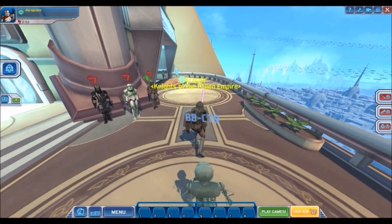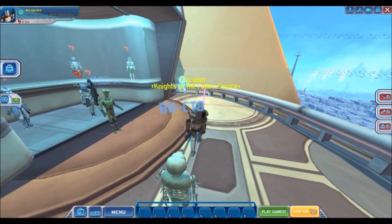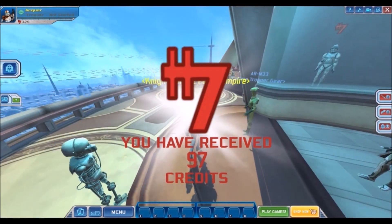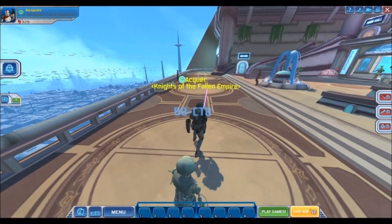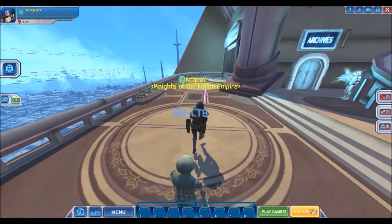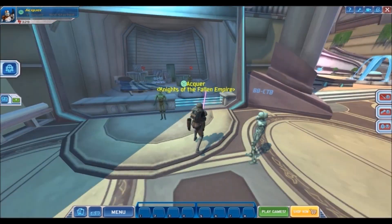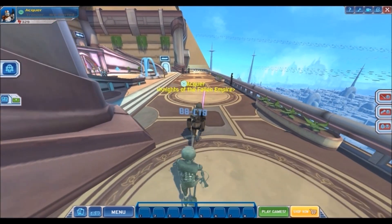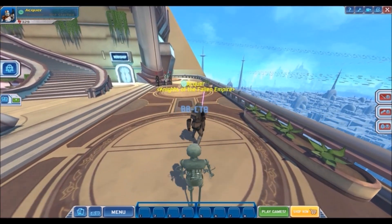I will not be showing the customization menu or the mounts menu because it'll just mess up the video - I've already restarted this three or four times. All you need to know is yes, you can customize, there are a wide variety of weapons, gear, armor, and mounts. You can use speeders to travel, but I'm not sure how to dismount. It's in the menu, but the moment I touch that it's going to ruin the whole video. I also really want to get rid of my companion BB-CT8, which looks kind of like the medical droid from Empire Strikes Back, but I'm too scared to touch the menu.